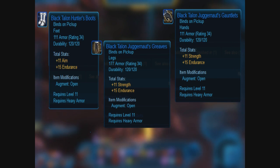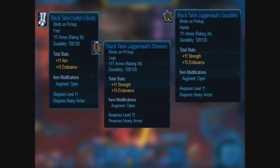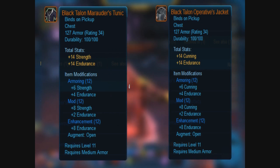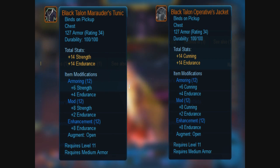The loot he drops is one Bounty Hunt item, two Sith Juggernaut items, one Sith Marauder item, and one Imperial Optif item. This is a random drop, so he'll drop one of these.